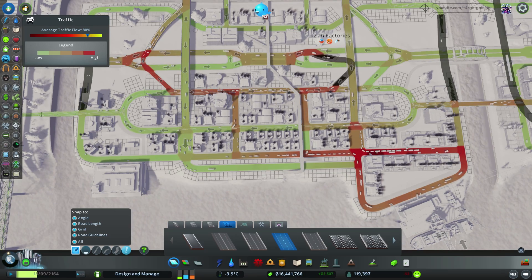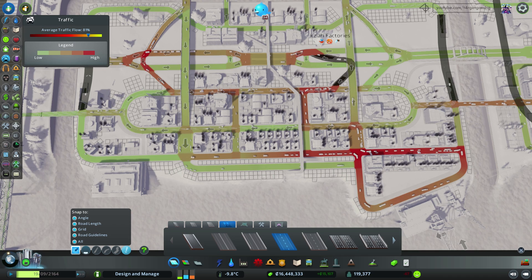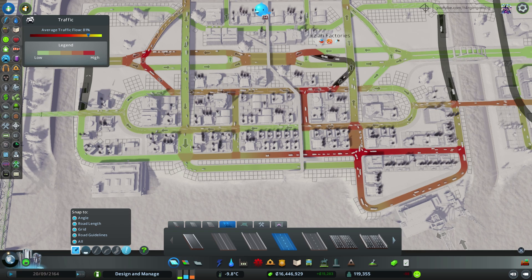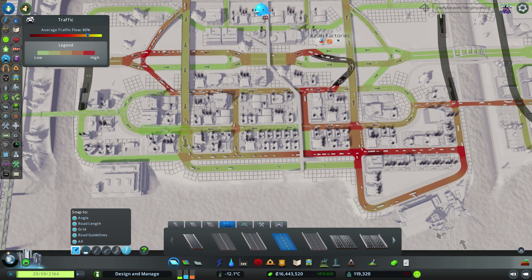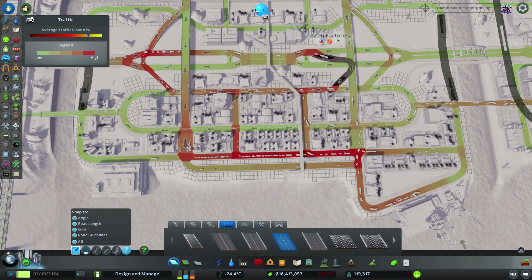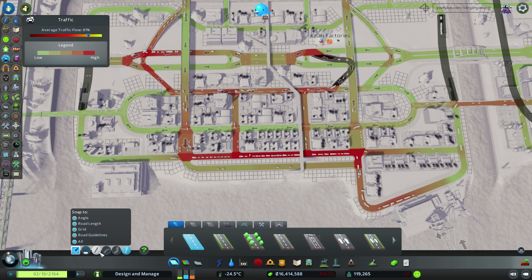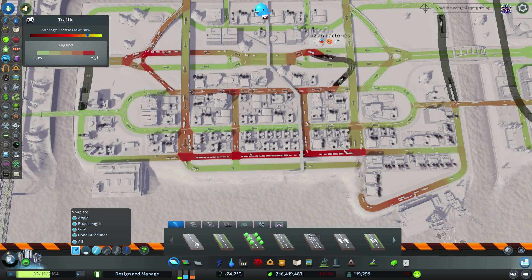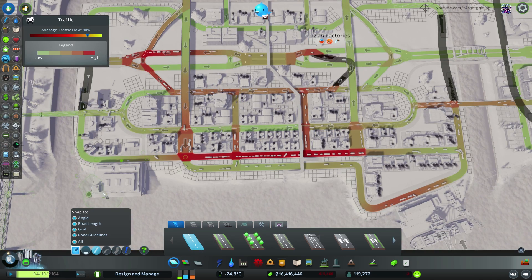For this area I want to try out a couple of different things. The most problematic area right now is this junction, where trucks coming from both the left and the right want to come onto this avenue to go either north to the industrial sector or turn left and get out of the industrial sector. Perhaps we can make a shorter way for people who want to go into the cargo harbor, maybe by making a road over here and deleting this connection. Let's see how people react to this.